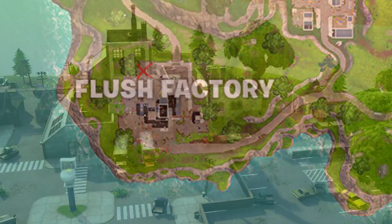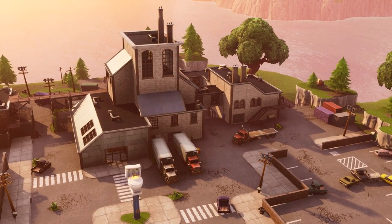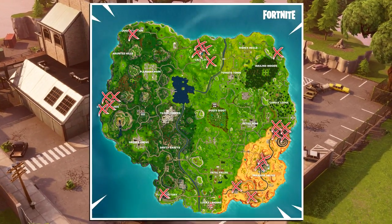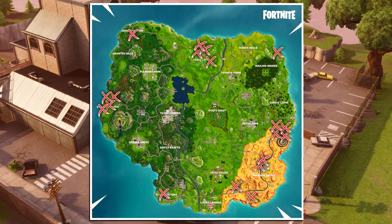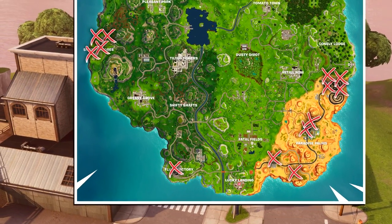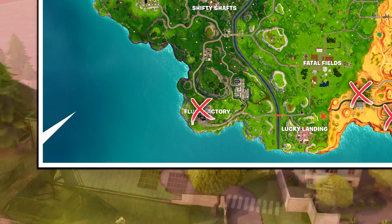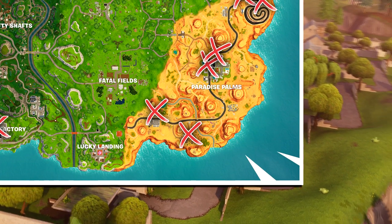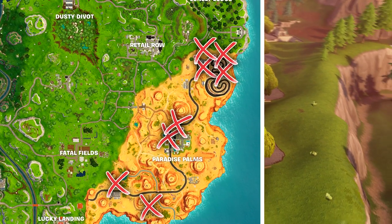And there you have it guys — the spawn locations of every known all-terrain cart on the map. If you want to save this image, I will link it in the video description showcasing all carts, making it easier to look at before you spawn in. Also worth noting: the carts only spawn around the sides of the map, making it easier to get to the center quicker — I'm guessing that's what they're for besides having fun.